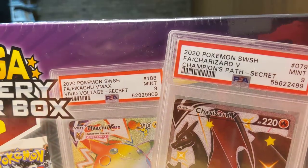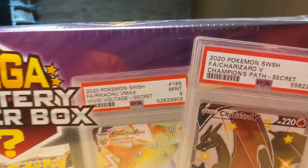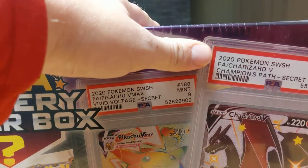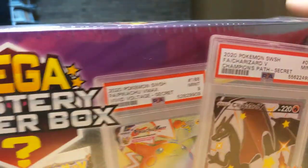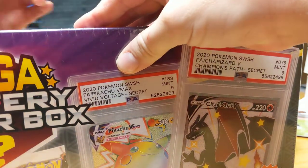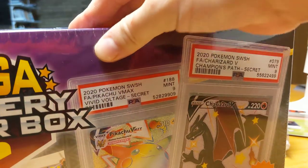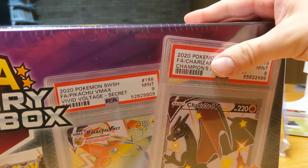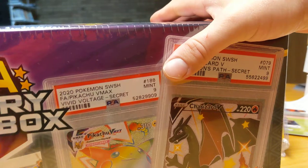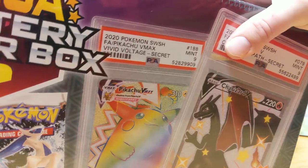It's New Year's Eve. So there are six packs, like a little Pokemon card holder, and maybe a graded card. We're kind of looking forward to it because we got some packs that we haven't opened before.